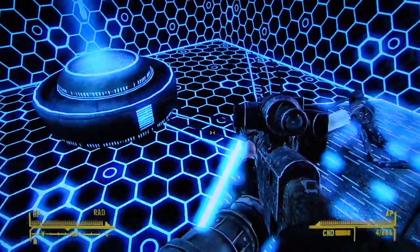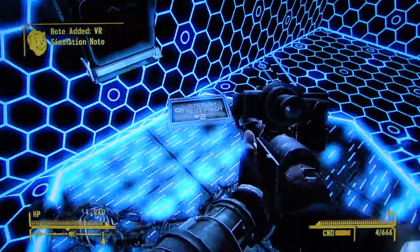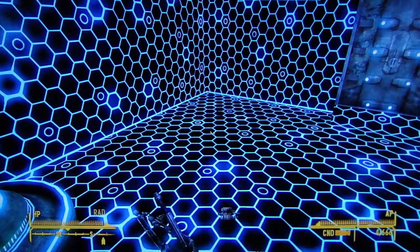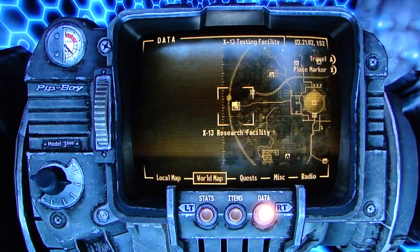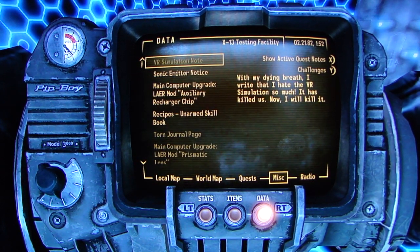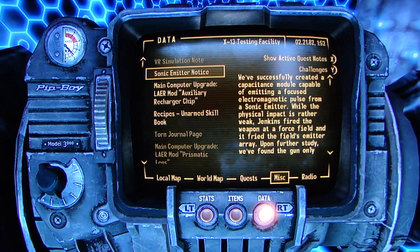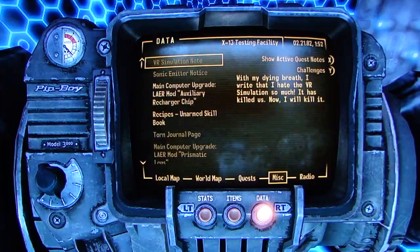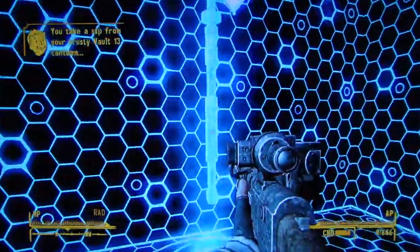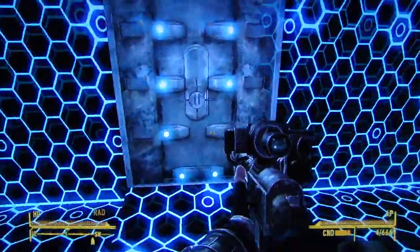Okay, so we're in the test room. What's this? A VR simulation note, huh? Stealth test area number two. Let's read the simulation note. 'With my dying breath I write that I hate the VR simulation so much it has killed us. Now I will kill it.' Wow. It's fucking serious. He broke the VR simulation.